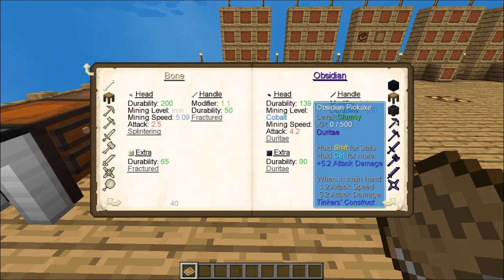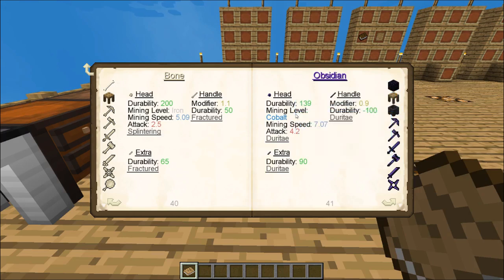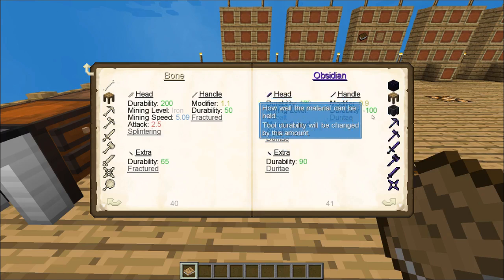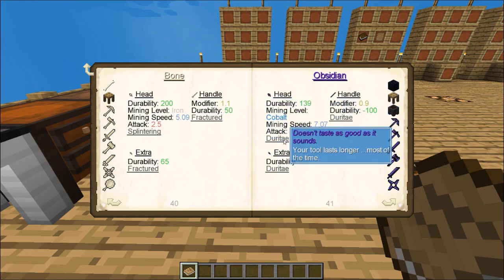With obsidian, if you make a pickaxe out of it, you'll see its different specifications — it'll tell you how the durability is. Mining level says cobalt, so you can mine up to cobalt. Then that's if it's used as a head; as a handle there are additional modifiers, and as an extra. You'll also see something called Duratay — that's how I pronounce it — and it says it doesn't taste as good as it sounds, but your tool lasts longer most of the time. So that is a modifier given by using obsidian, which gives you longer durability.